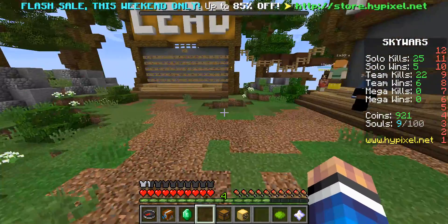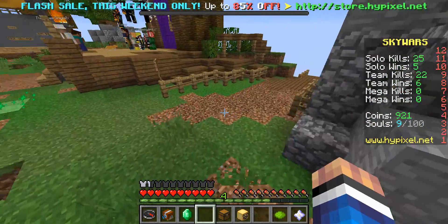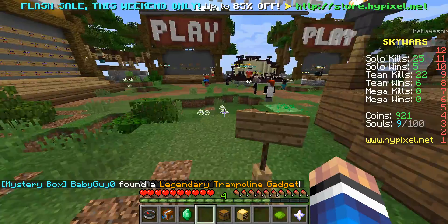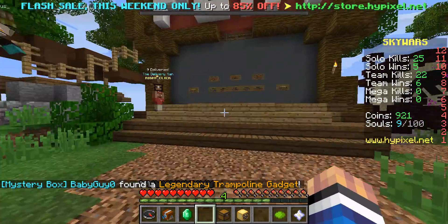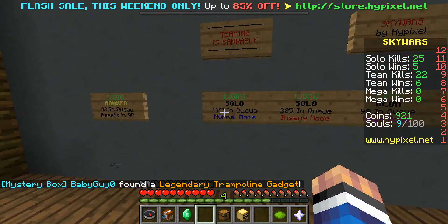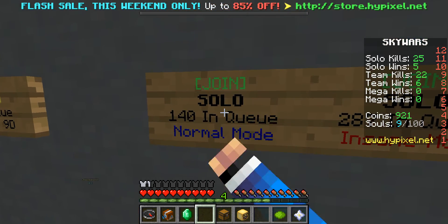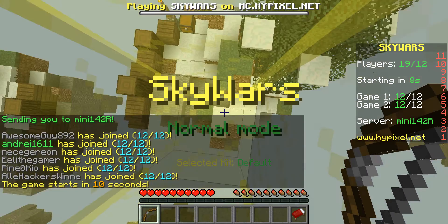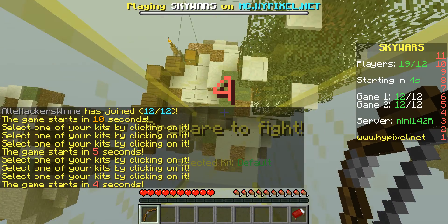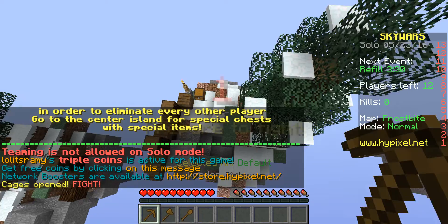How this game works is it can be solo or teams, but you get an island and three chests, and you're trying to eliminate every other player. You can do it with a teammate, which is in teams mode, which we're probably going to be playing today. We're going to start out with solo mode in normal, so go ahead and wait for the game to start. I don't have any kits in here at the moment in solo mode, but we can still do this thing.